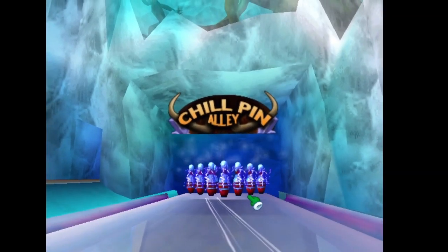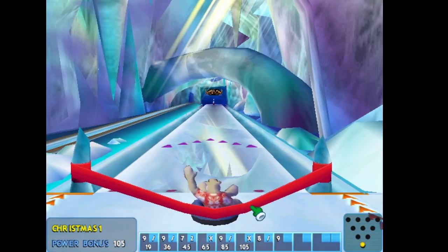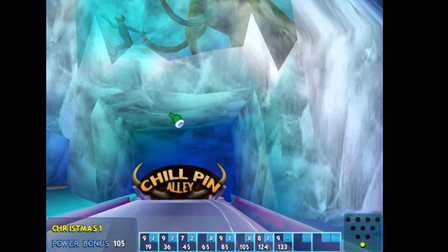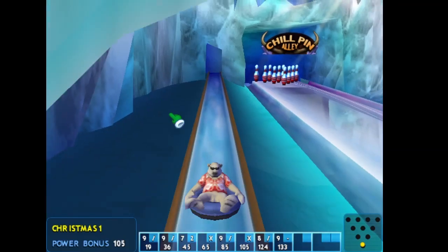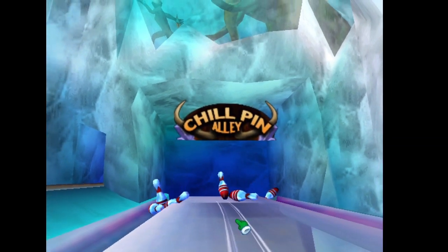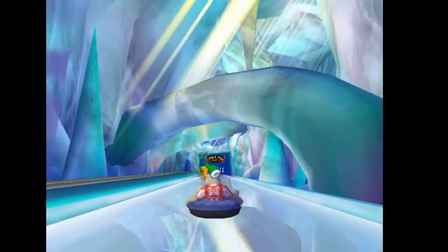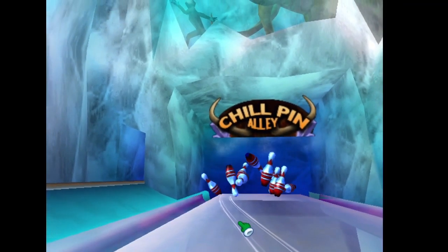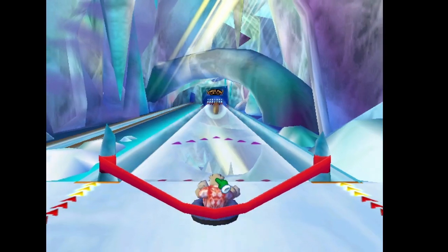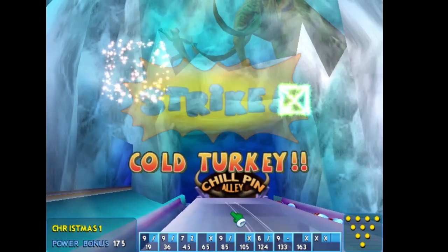Oh, missed the coin — dang it. And we almost got a strike. Oh, this mouse, seriously — well, that sucks. Oh, this is going to be a speed frame, and we get a strike! I guess that makes up for it somewhat. Can we get another strike? Yep, we can! All right, can we get one more strike to get a cold turkey? Yes we can — a cold turkey! Gobble gobble gobble gobble!